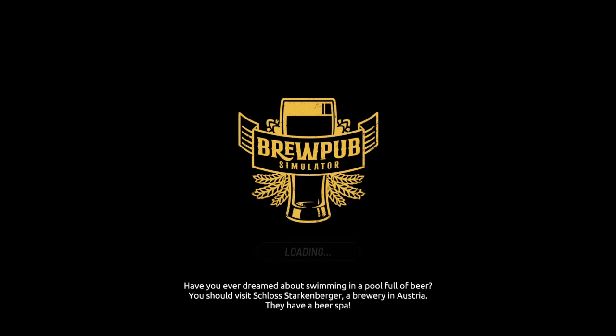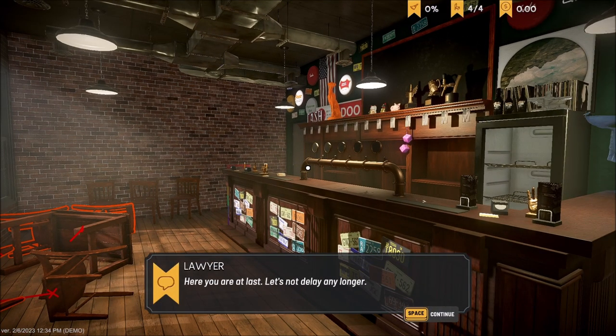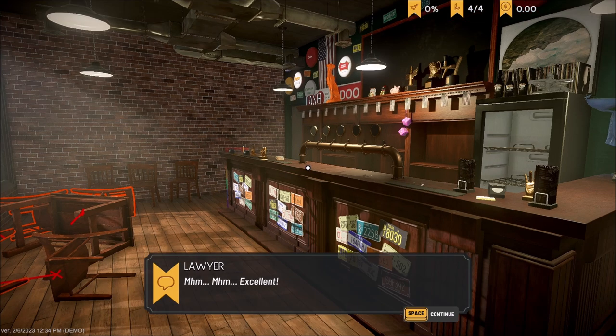Let's see what they've created and what they've expanded on. 'Have you ever dreamed about swimming in a pool full of beer?' Yes! So much like in the playtest, we have this lawyer that's basically given us this place because of our grandfather. We're going to put our name in — First Quasar, Q-U-A-Y-Z-A-R. I am male. Accept. Excellent.